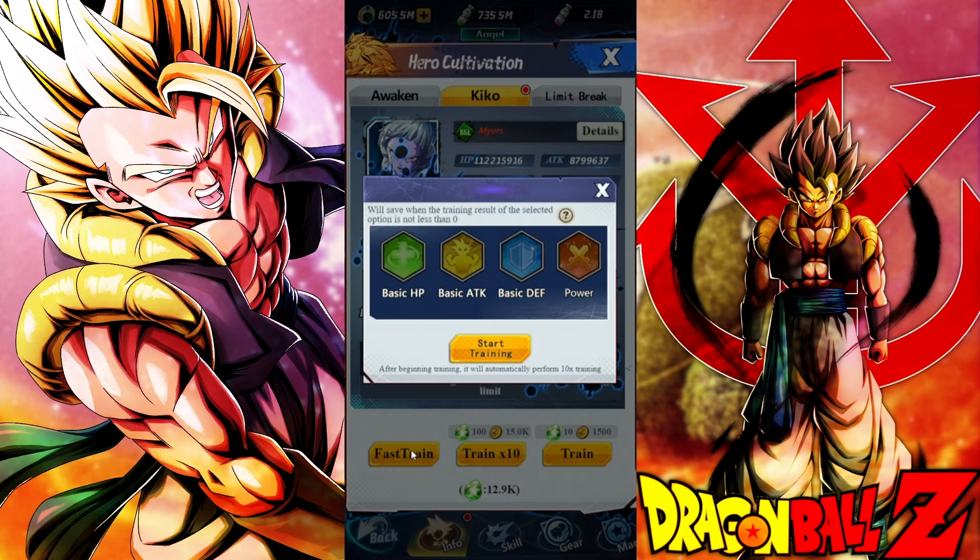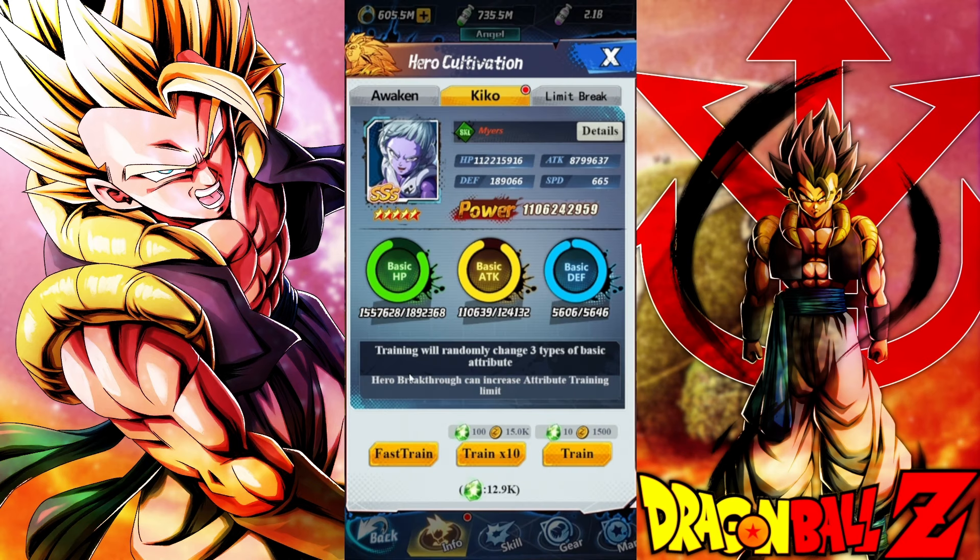The best way — and this is the lazy way — is you go to fast train and then choose HP, attack, defense, or power. I made a video a long time ago that stated that power was the best way to kiko train, but now in 2024 I'm going to tell you that that was the lazy way to do it.